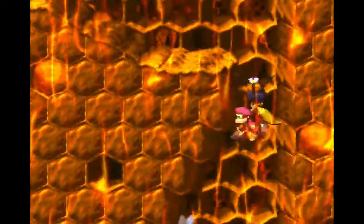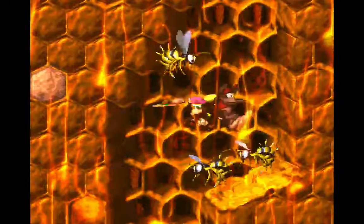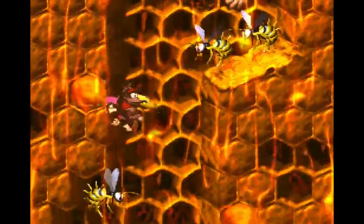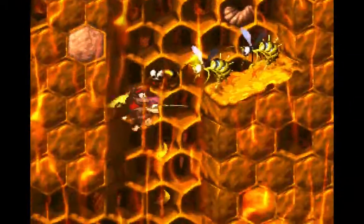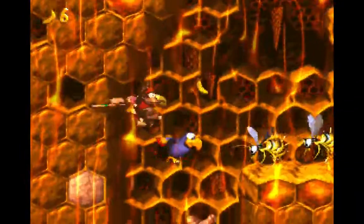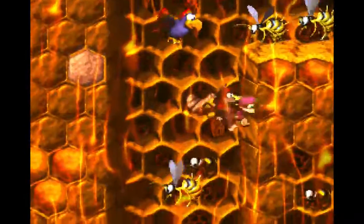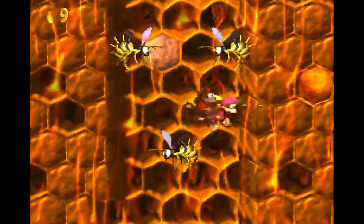One more time we get to go through this, and same thing — I'm just going to helicopter spin all the way down. By the way, what's up with that blue Squawks? Like, is he the older, fatter, not-so-good cousin of the green Squawks? He's kind of the runt of the family. I'm just going to bypass him and keep moving all the way down.